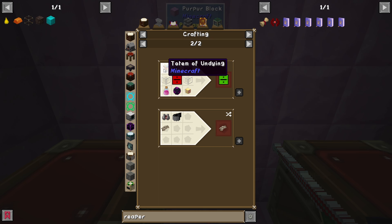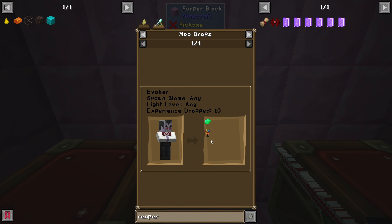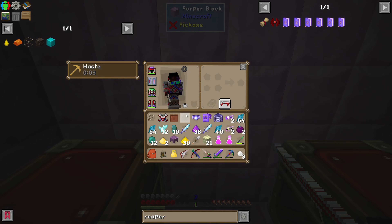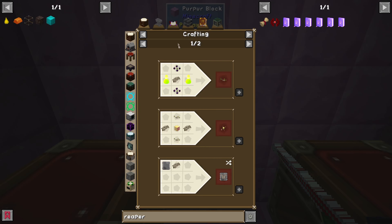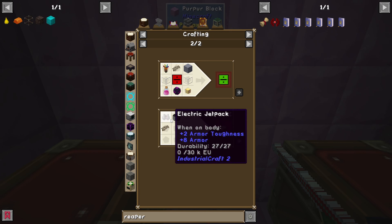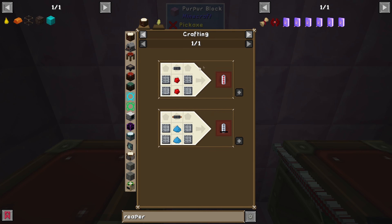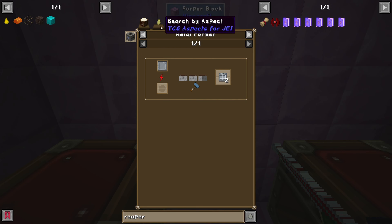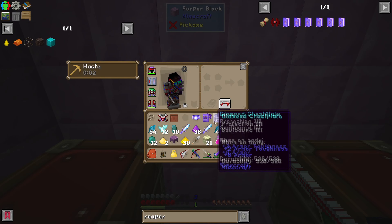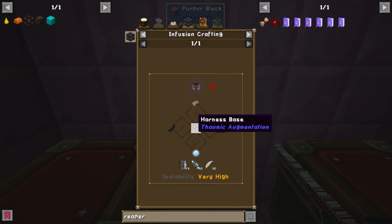Holy crap, a totem of undying which drops from the evokers - I see, interesting. And I can also make an electric jetpack-attached elytra with IndustrialCraft 2. I bet this jetpack - yeah, it takes a bat box and a bunch of other stuff that I do not care about. What other uses does it have? You can make a harness base.